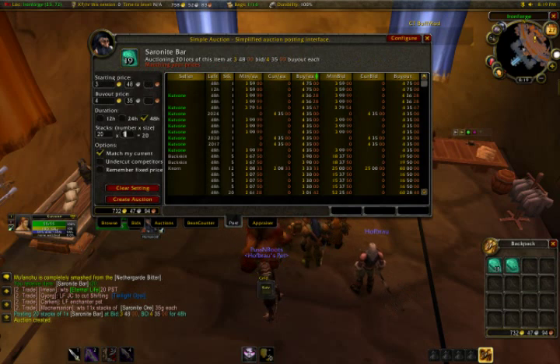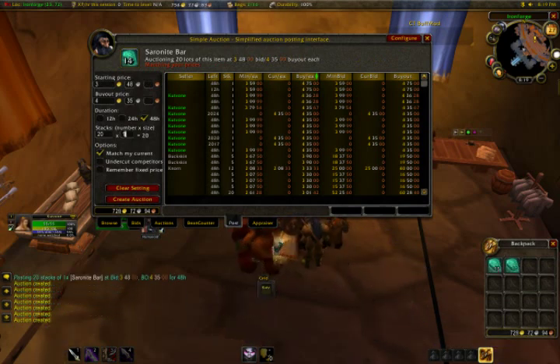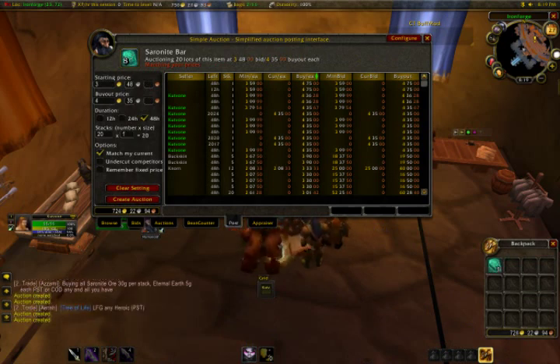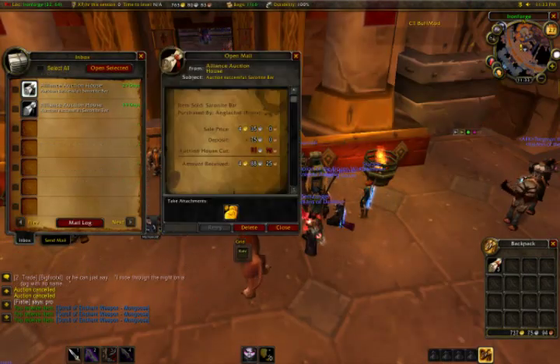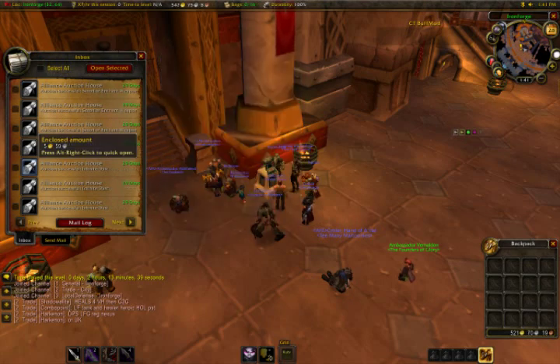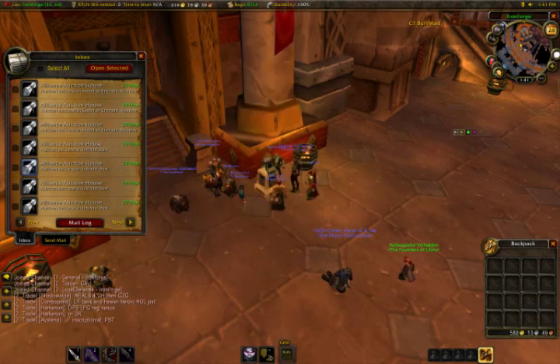Right now I'm at about 750-ish gold. I actually had to cancel a few auctions for the Mongoose scrolls and relist them a little cheaper just to try and move them quicker. I could have waited until other people sold their scrolls one copper under mine, but I decided I wanted to sell them.